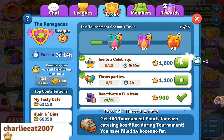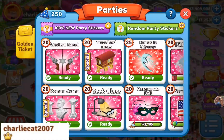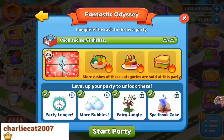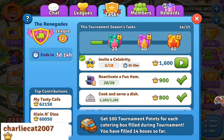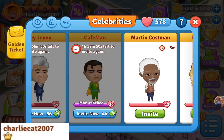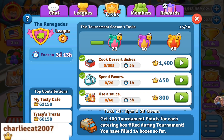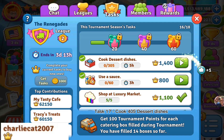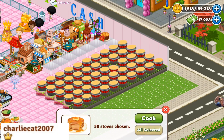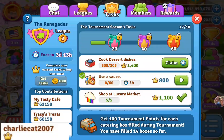Task 14: throw 3 parties. Task 15: invite 18 celebrities. Task 16: spend 20 favors. Task 17: cook 405 dessert dishes.